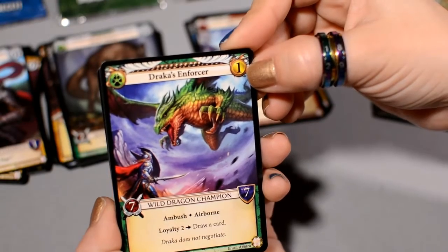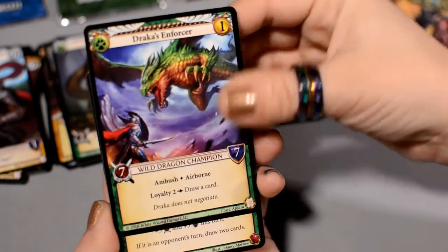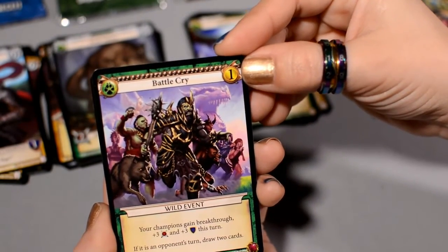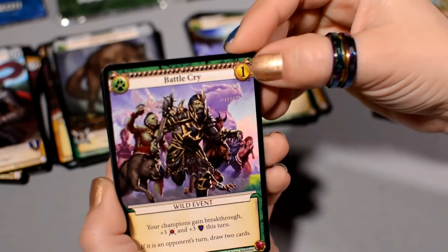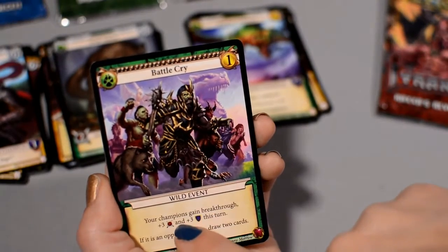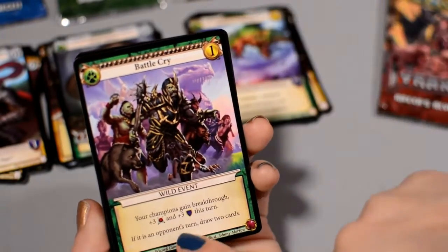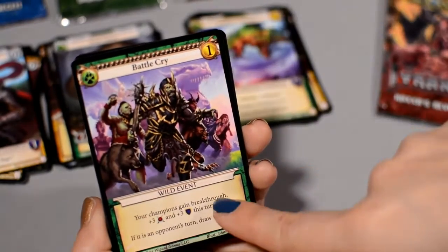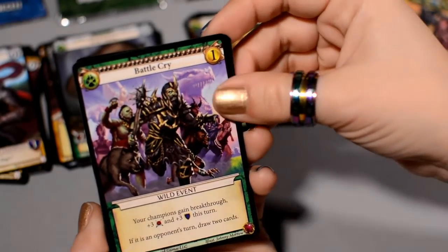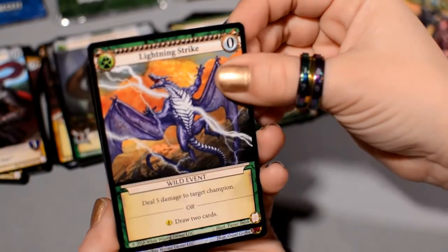Draka's Enforcer has Ambush and costs your gold — obviously it's got Airborne too, it's a dragon card. 7-7 Airborne, not bad. Battlecry is a Wild event: your Champions gain Breakthrough and plus three attack, plus three defense this turn. Or if it's an opponent's turn, you draw two cards. The Breakthrough isn't going to do too much when you're defending, but you can draw two cards as compensation. Lightning Strike deals five damage to a target Champion, or draw two cards — for free. Not bad.